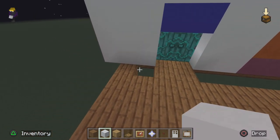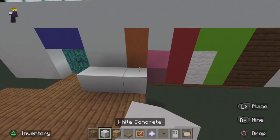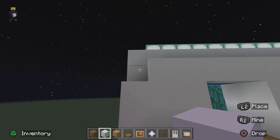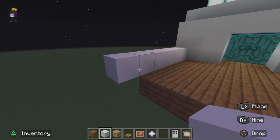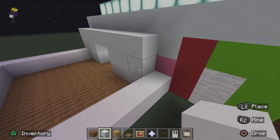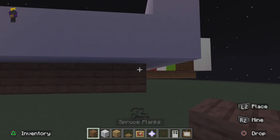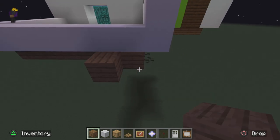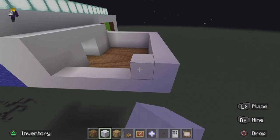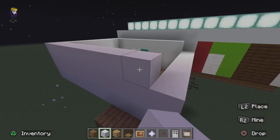Oh wait — six blocks, I realized it this time. Six blocks. We place our white concrete on the walls, and on this corner we're actually gonna put two more spruce plank rows there — you'll see why in a second.